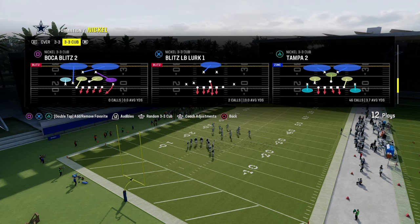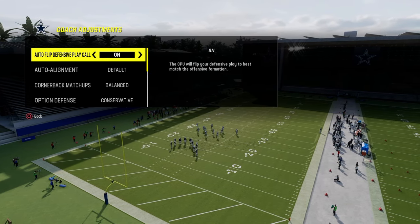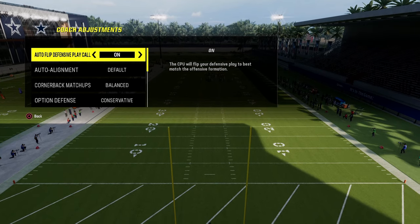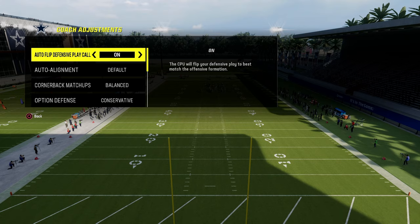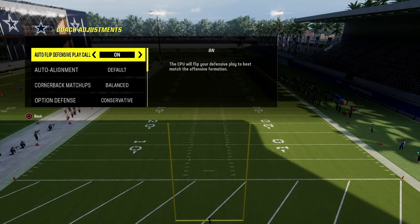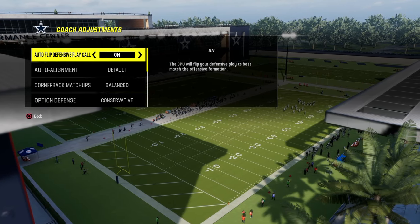We're going to be basing out of the play Tampa 2, and I've got a full guide on this on our Patreon that really breaks down some of the coverage behind it as well as how to adapt it to other formations. If you want to get that full 3-3 Cub guide, it's on the Patreon at patreon.com/CodyBallard. $10 will get you access to everything we have over there to help you become a better Madden player. The link is down in the description below.